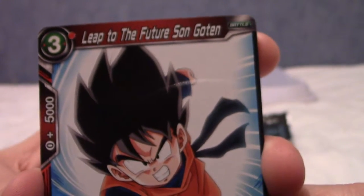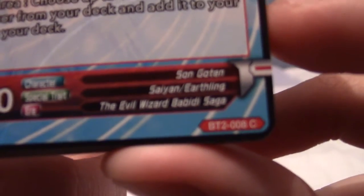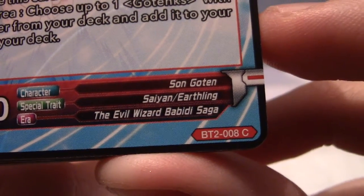We have another common which is Leap to the Future, Son Goten. What saga was that? Evil Wizard Babidi saga. He leaped to the future — okay.